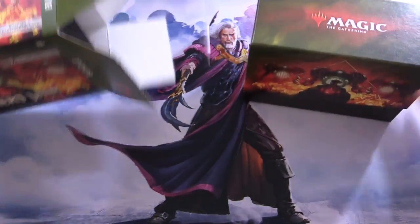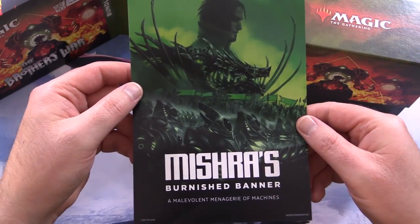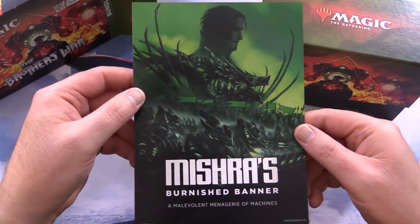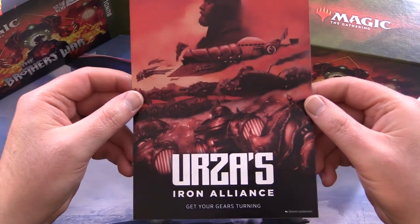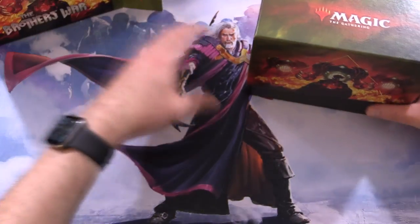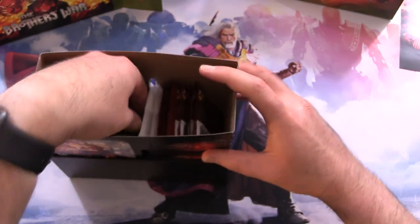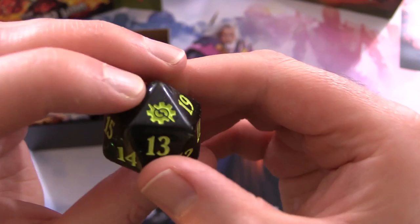Who is excited about the Transformers? I can hear crickets. Moving on. They have a flyer — Mishra's Burnished Banner, Malevolent Menagerie of Machines, doing a movie poster thing. Urza's Iron Alliance — get your gears turning. Nice box here. These will set you back anywhere from like 35 to 40 bucks US. Here is the dice — let's roll a lucky 7. Number 5 is not going to cut it.